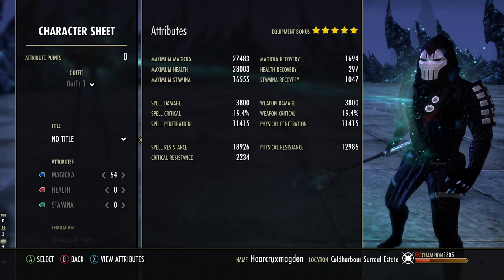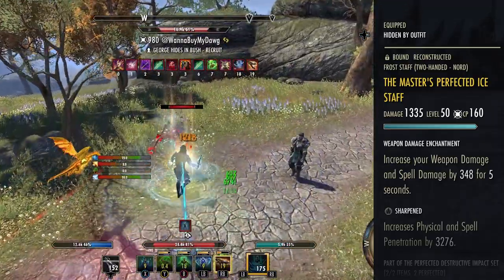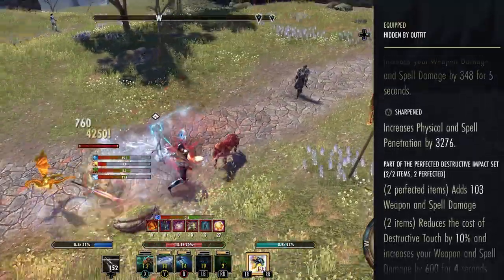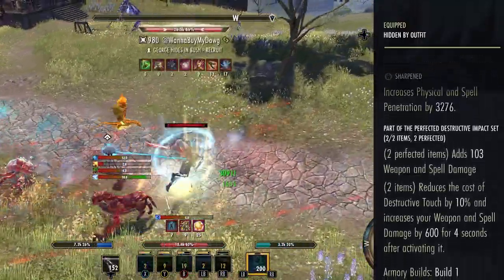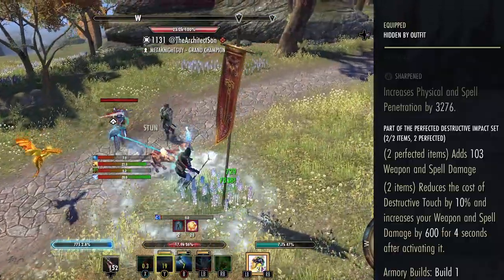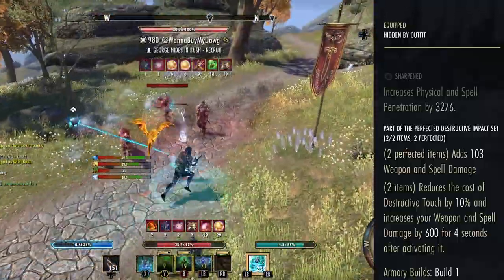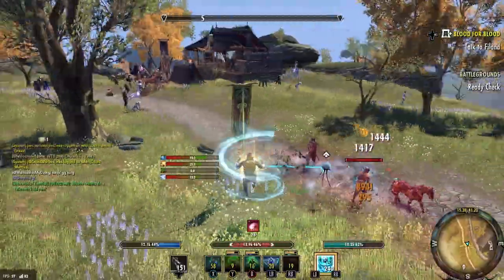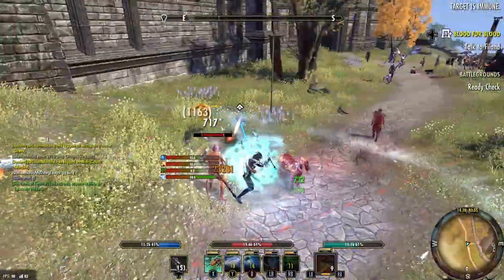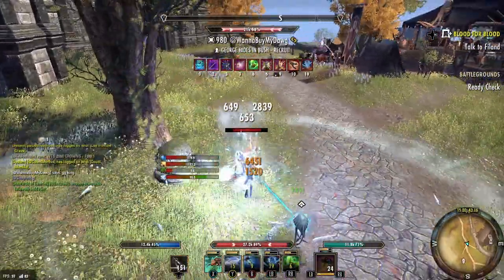Our weapon and spell damage does seem a little low, but don't worry — once you actually start playing the build you get up to an effective 6,500 weapon and spell damage, as well as 21,000 physical and spell penetration. The first thing I want to talk about is the Master's Perfected Ice Staff. I have a Berserker damage enchantment and the Sharpened trait. The perfected version gives 103 weapon and spell damage, the two-piece reduces Destructive Touch cost by 10%, and increases weapon and spell damage by 600 for four seconds after activating it. We are using Destructive Reach as our spammable, so you pretty much always have an additional 700 weapon and spell damage up at all times.